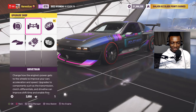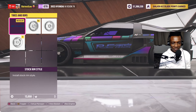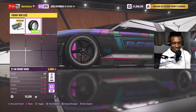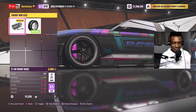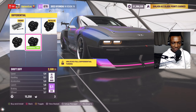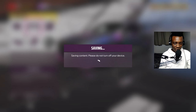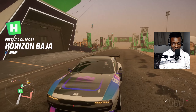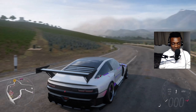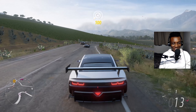Now the question I have is - can this car drift? I want to see if this car can drift, so let's go back to the festival and put on a drift build. I don't think we need too many upgrades - just drift suspension and drift tires. Look at that camber on the front wheel! We don't need a transmission upgrade because it's electric. Let's put on some nice rims - it looks like a JDM car now.